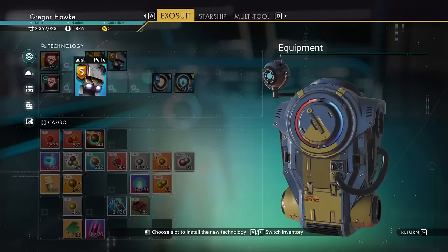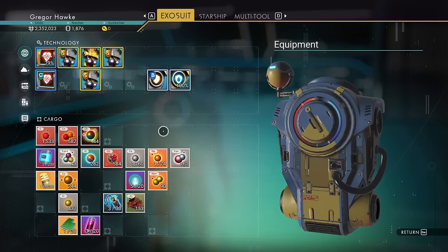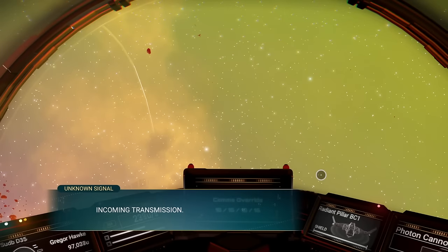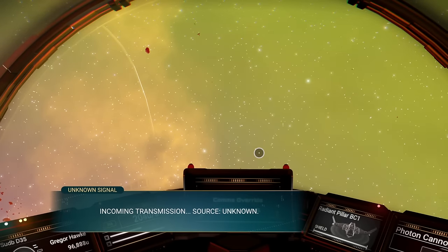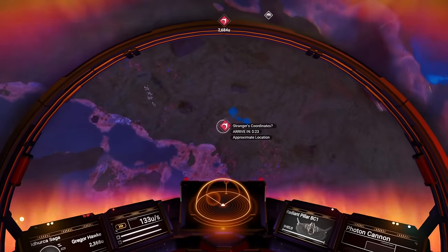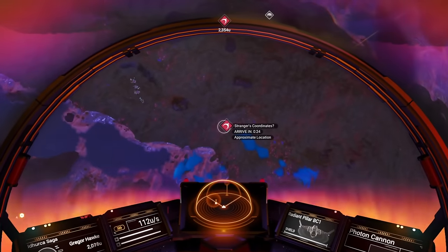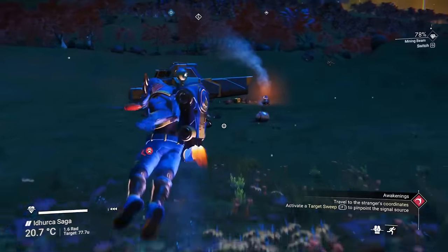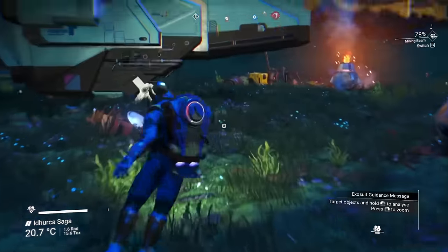It is worth noting that if you try to put a fourth module in there, it will overload the circuit. Once you hop back into your ship and fly into space, you're going to have another awakenings message. This time it's going to give you a location for the stranger's coordinates, which is basically code for: find a crashed ship, fix it up, and make a ton of money.